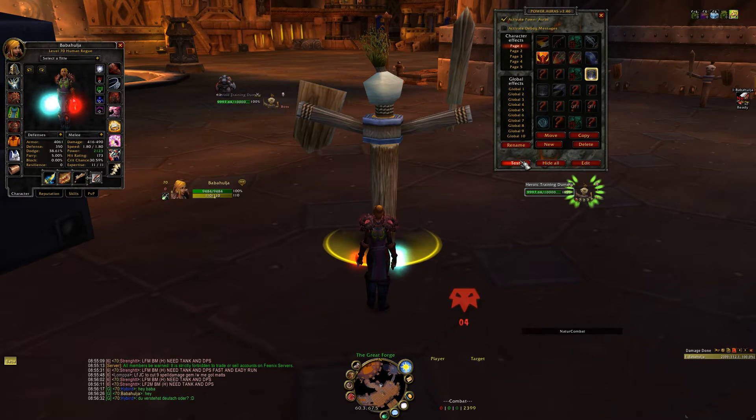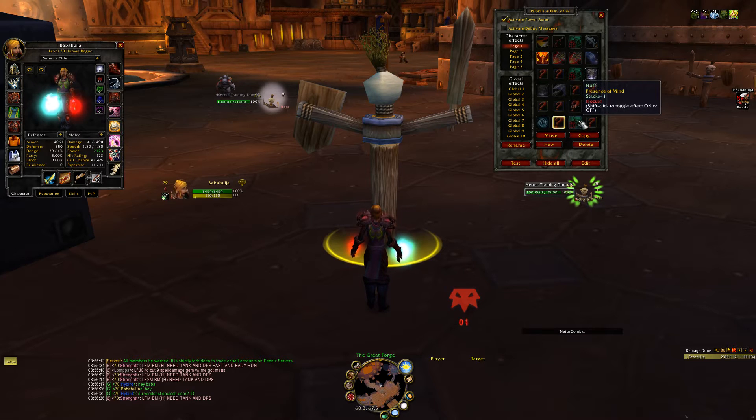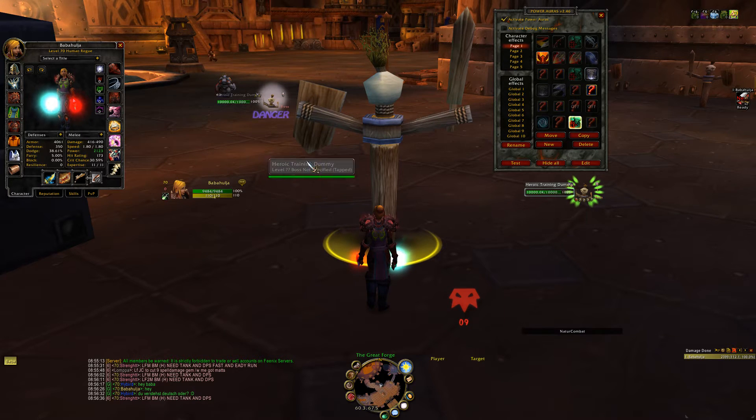You can also track things like Cyclone on targets, or Divine Shield, Blessing of Protection — whatever you want, you can set it up however you want. I also have Presence of Mind on my focus. It shows a danger warning when I have a mage in focus and he's popping his Presence of Mind — I can see it here, meaning I know there's gonna be a Pyroblast coming and I need to vanish. It's very neat.